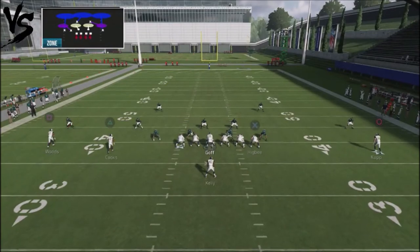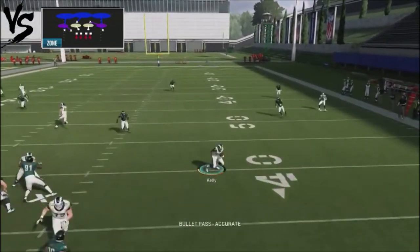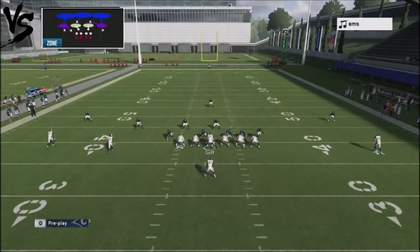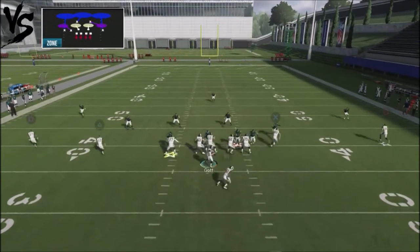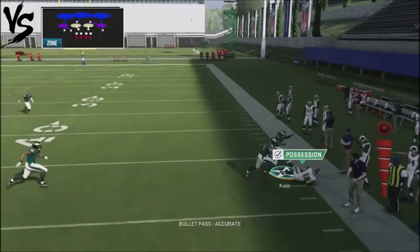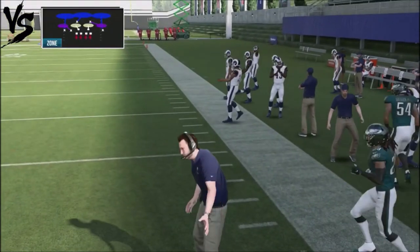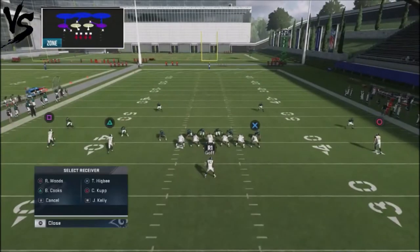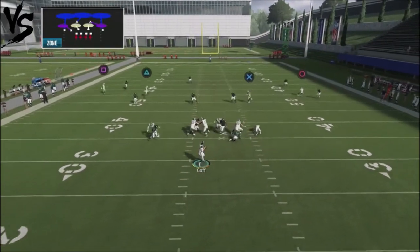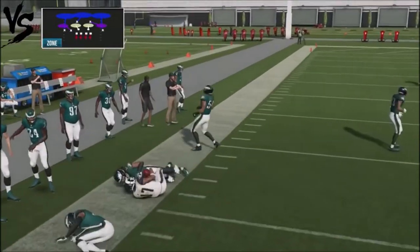We're going to take Cooks and put him on a streak. If I threw it a little bit earlier, his momentum would have carried up, so go ahead and fade up Cooks. You can get that sideline opportunity if the defender doesn't float out there — this is going to force your opponent to play both sides of the field. You've also got this other deep comeback route on the backside, so this is essentially going to annihilate cover three.